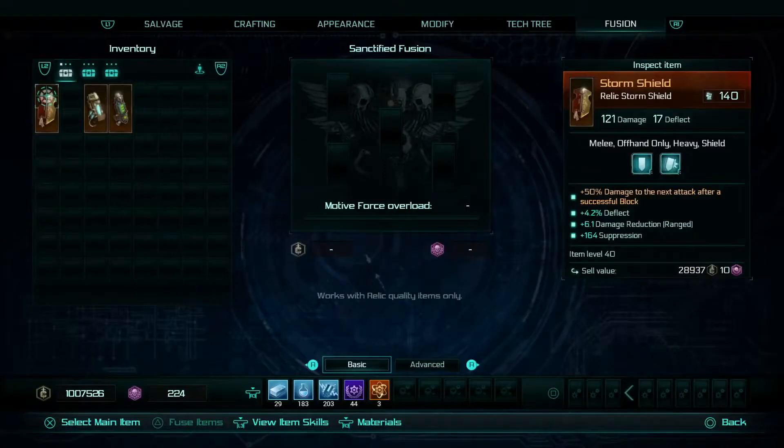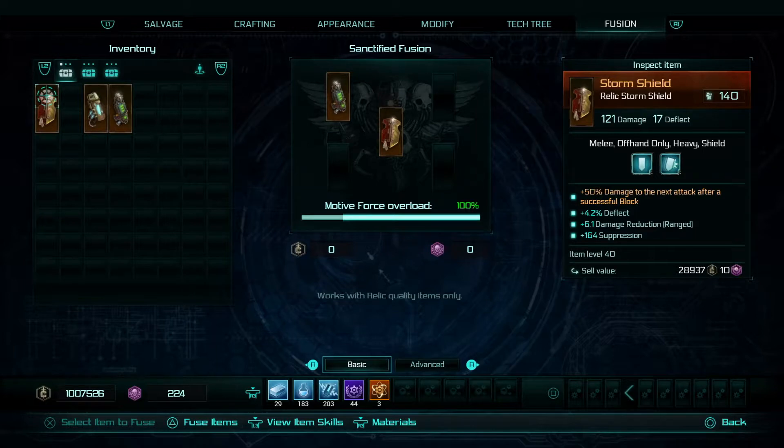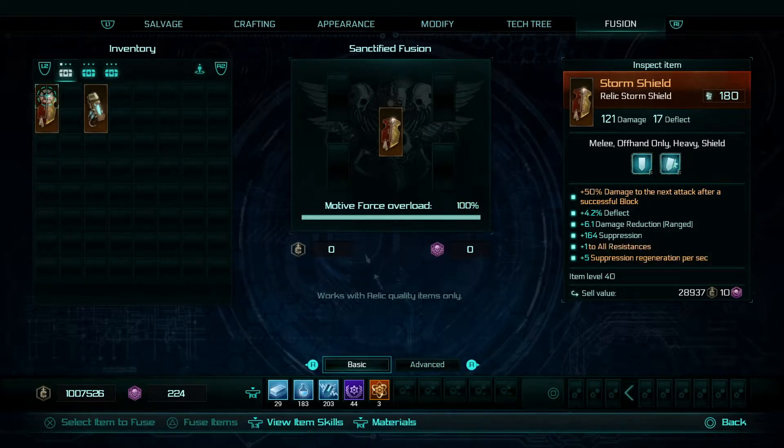I'm going to put one of these weapons into the shield. If I put the shield in the centre and then put the grav gun in, it's 100% immediately. As soon as I fuse it, you'll get two additional abilities on your shield and its power rating will go up immensely. It started out at 128, and now it's 180 — it's added almost 50% of its power rating again. There are now two abilities extra on the bottom of the storm shield: plus one tool resistance and plus five suppression regeneration per second.